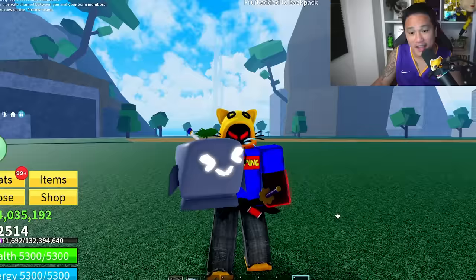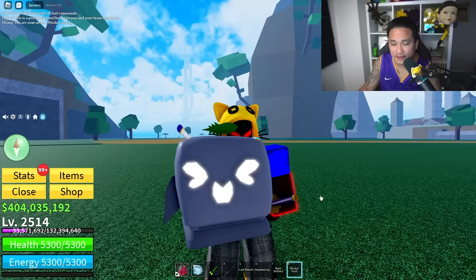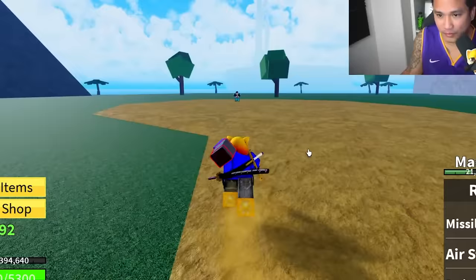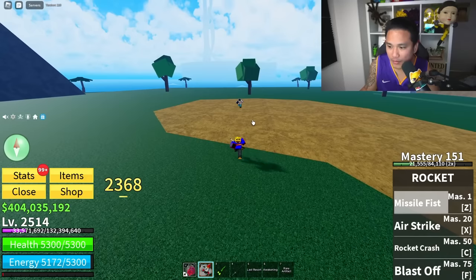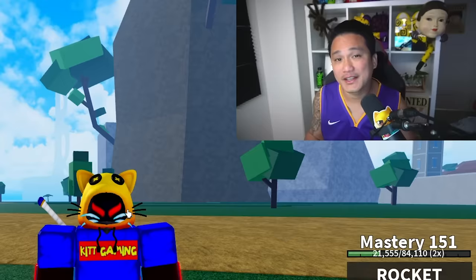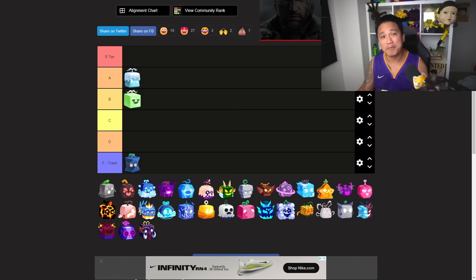The next fruit is a new one — the Rocket fruit. The actual fruit is pretty cool. We got Missile Fist, Airstrike, Rocket Cash, and Blast Off. The crazy part about this fruit is it's the cheapest fruit in the game, but even so I'll give it a letter C because it's actually kind of good for both grinding and PvP — you can work with it.